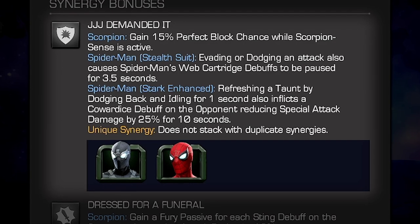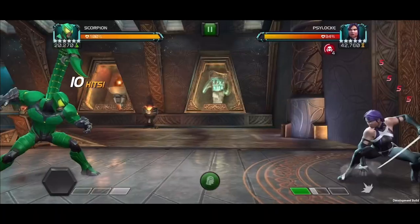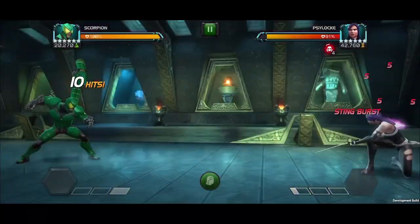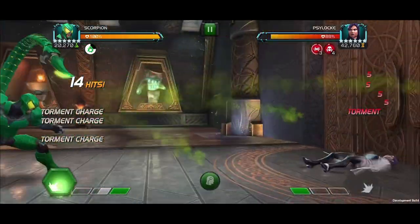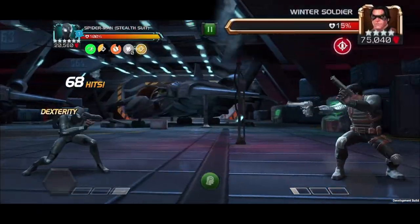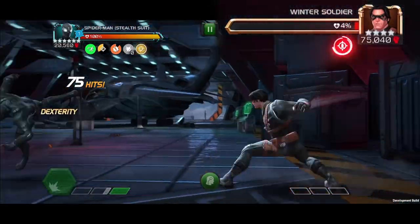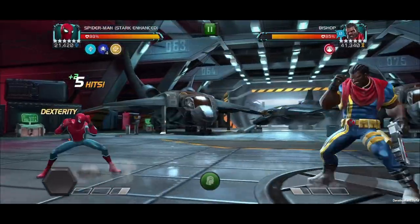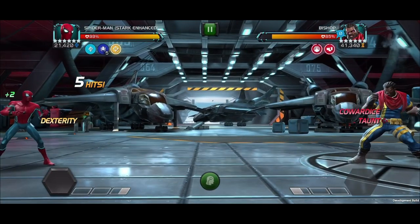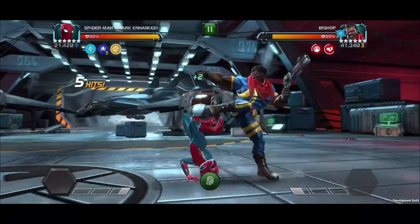JJJ Demanded It: With Spider-Man Stealth Suit or Spider-Man Stark Enhanced on the team, Scorpion gains 15% perfect block chance while Scorpion Sense is active, giving you some increased parry stun times to build up those Torment charges. With Spider-Man Stealth Suit, evading or dodging an attack also causes Spider-Man's web cartridge debuffs to be paused for 3.5 seconds. With Spider-Man Stark Enhanced, refreshing a Taunt by dodging back and idling for 1 second also inflicts a Cowardice Debuff on the opponent, reducing special attack damage by 25% for 10 seconds.